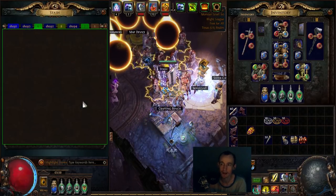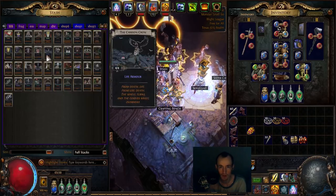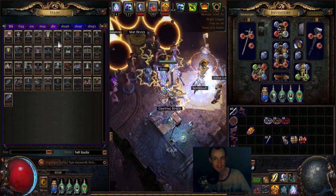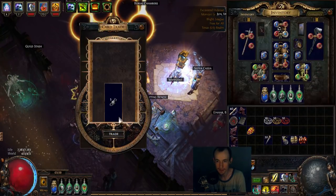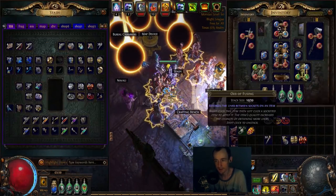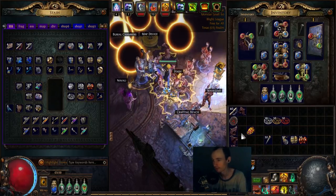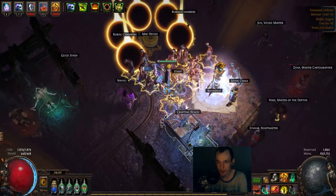Some people will Val Orb their Empowers and gamble the level fours to sell them for big money. I believe that statistically you lose money, because people who like gambling will go out of their way to buy Empower 3s just to gamble — they prefer gambling over buying it at straight-up price because it's more fun. So unless you like that, if it's only about money, I believe you shouldn't Val Orb the Empowers unless you're really lucky. Also, I don't open stack decks — I don't open random div cards. Except one time I was like 'screw it' and got five Exalted Orbs out of Emperor's Luck. I couldn't believe it.